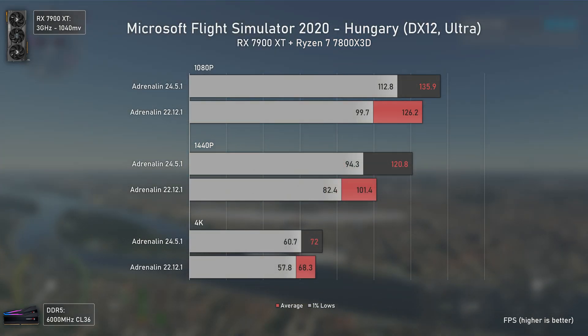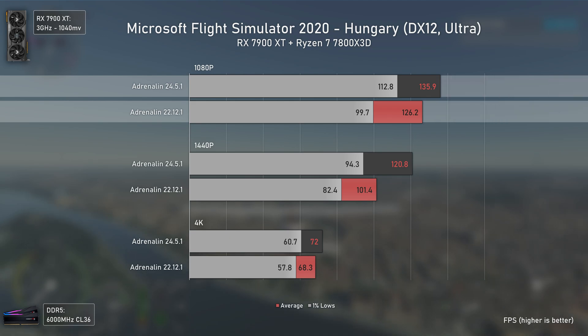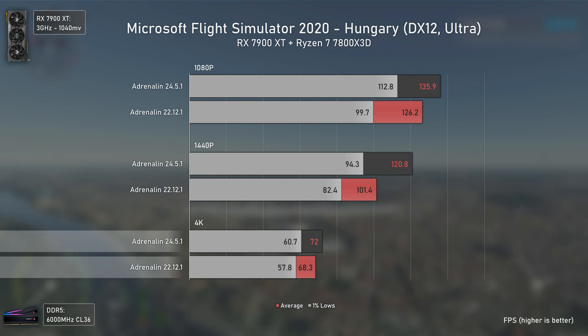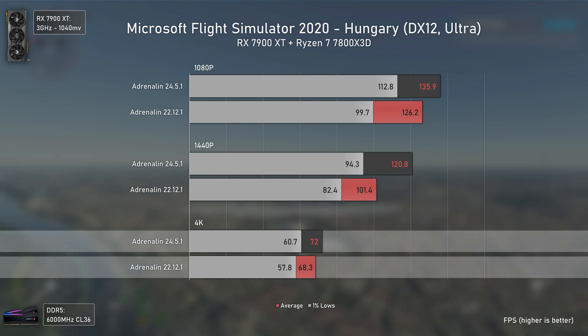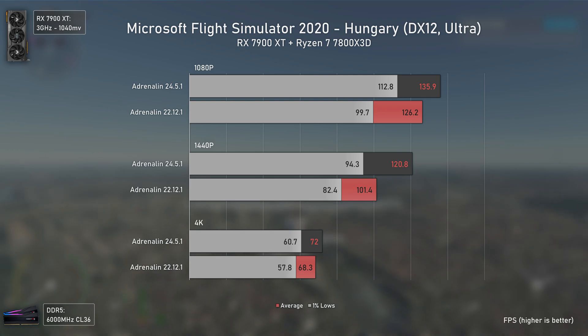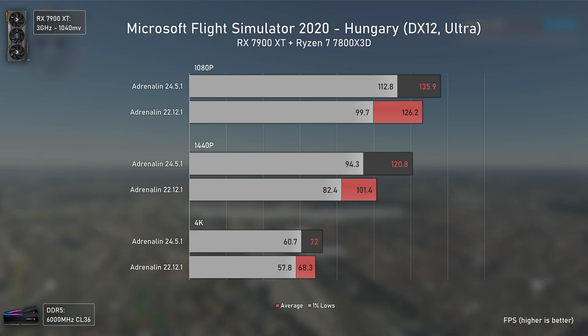Microsoft Flight Simulator 2020 is another game released before these cards, and yet the newer drivers increased its performance considerably: 8% faster at 1080p, 20% faster at 1440p, and 5% faster at 4K. I believe the reason the difference is so much bigger at 1440p is because the newer drivers improved CPU/GPU load management, and with these parts it is at 1440p where we have the biggest load balance between the two — but of course I might be wrong, those are just my two cents.